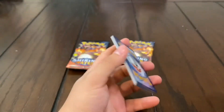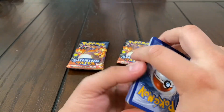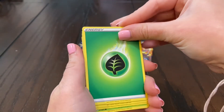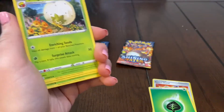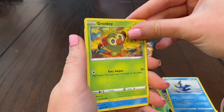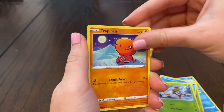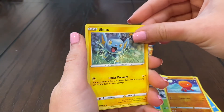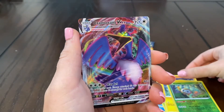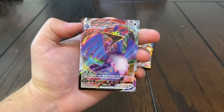Code card. This is gonna have sauce right here. Energy, Rusted Shield, Cramorant — Cramorant, not that hard to say — Cramorant, Sneasel, Yanma, Wynaut, Yamper — Cramorant V-Max! Do I have this one? I don't think I have this one actually. That's lit, finally we got a new pool!